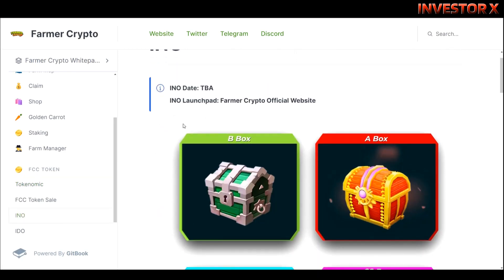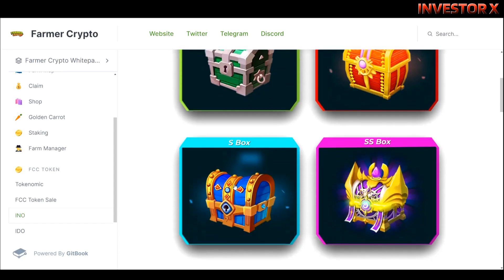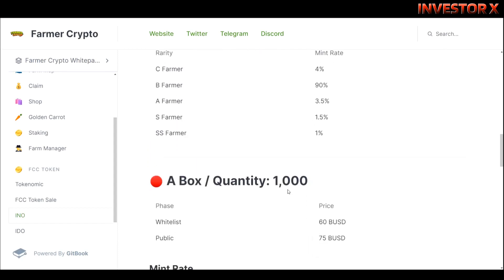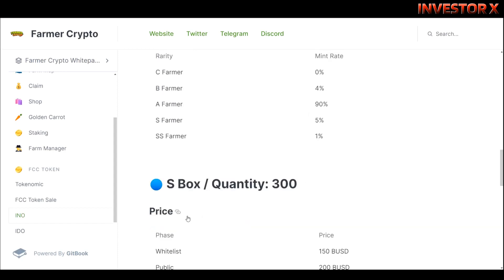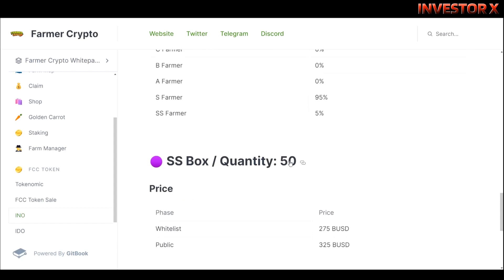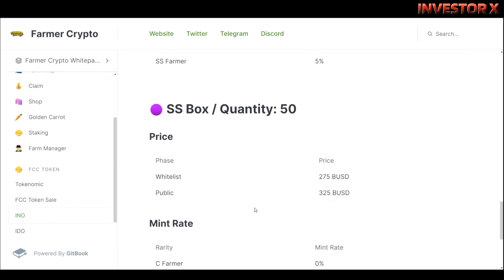Yung date ng ENO is to be announced at yung launchpad is Farmer Crypto official website. Meron ditong B-box, A-box, S-box. Sa B-box meron quantity na 2000 — whitelist at public 30 BUSD yung price. Sa A-box meron quantity na 1000 — whitelist 60 BUSD, public 75 BUSD. Sa S-box meron 300 quantity — whitelist 150 BUSD, public 200 BUSD. At sa SS-box meron 50 quantity — whitelist 275 BUSD, public 325 BUSD.